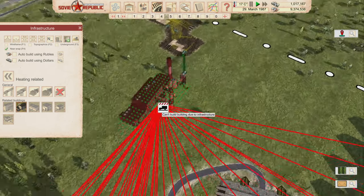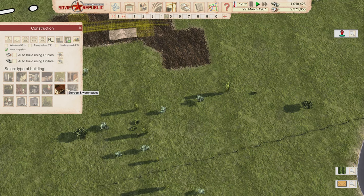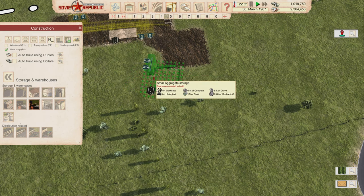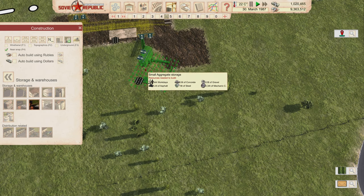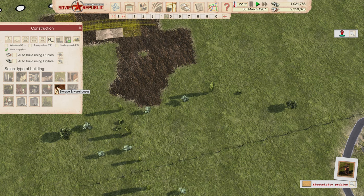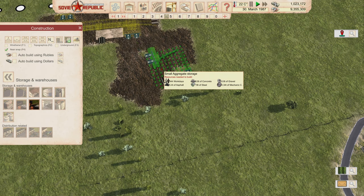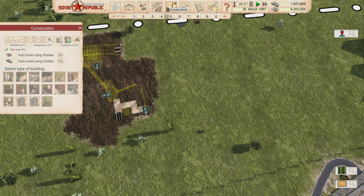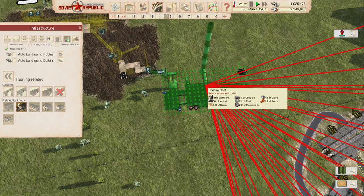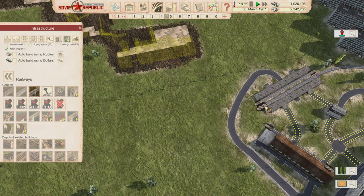The rail is a problem — I need to rethink the layout. I'll move the small aggregate storage over just a bit. I'd like to do this without needing any elevators or lifts. Let me shift the heating plant positioning so I can get the conveyor belt connected, and then see if the rail can curve around nicely.